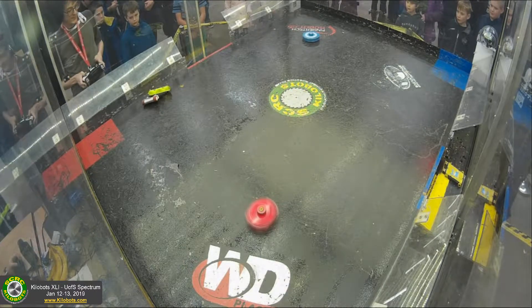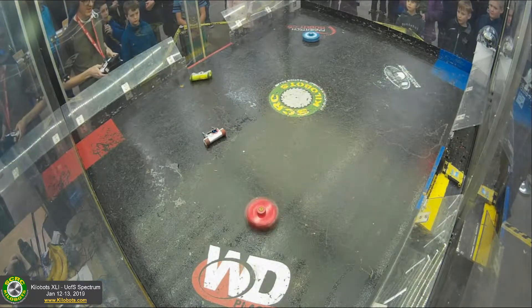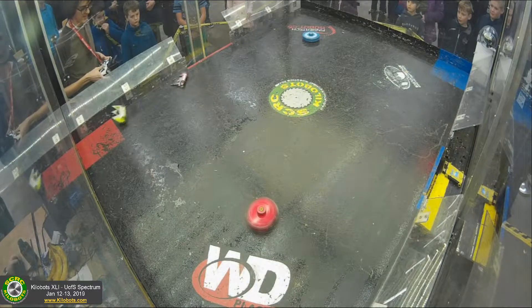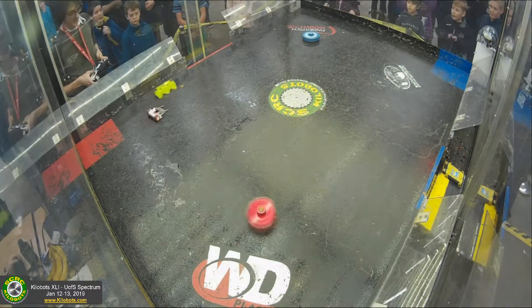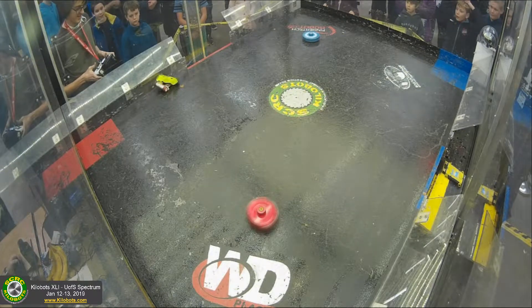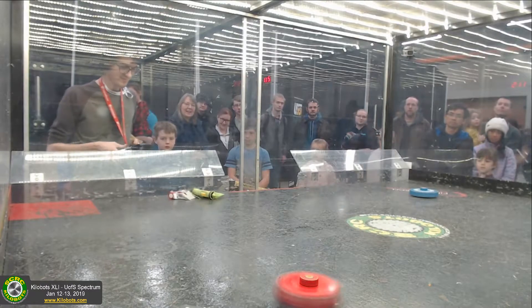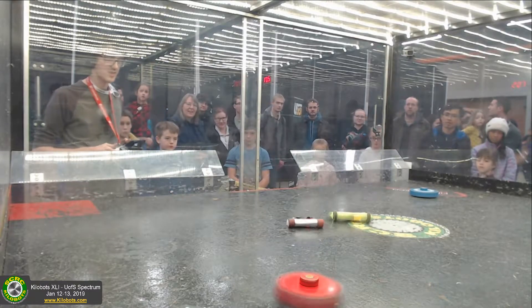Beaky now getting underneath Pickles and successfully — surprisingly — using that beak to lift Pickles off the ground. Pickles upside down, controls backwards, almost goes out the side, but flips himself back over again at the wall. Getting up against the side of Beaky, ramping over top. Beaky actually doing a better job this time getting underneath Pickles than he was in the last fight, but Pickles able to get his way out of there by flipping himself over and above the robot.